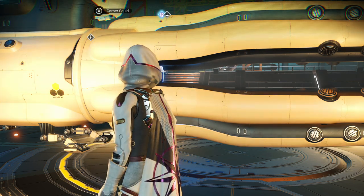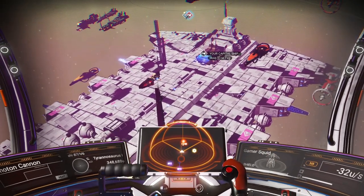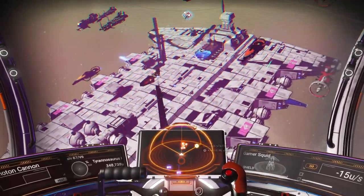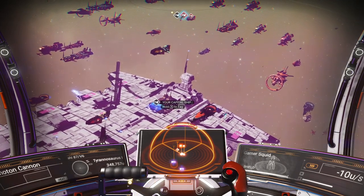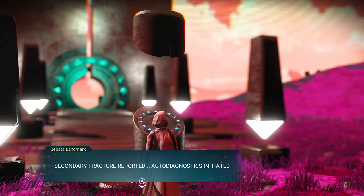Just in case you were wondering what my freighter looks like — it is pretty massive and almost entirely white with slight pink accents. I thought white and pink looked really cool, so that's my color scheme for all my ships and even my character.